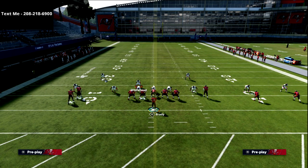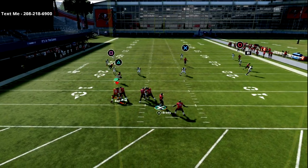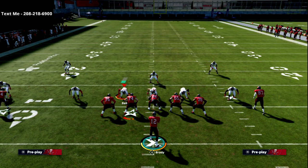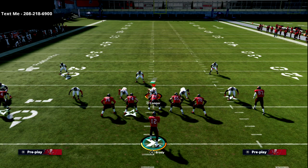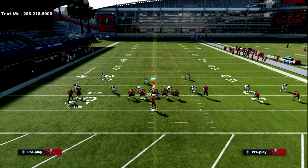What that does for your offense is it forces them to cheat their user over into that little area of the field, putting a lot of stress on their user to stop your route. Now the next thing I like to share is the backside three-man concept. With three wide receivers on the backside, we want to stretch the defense vertically but also have something to check down to. What I personally like to do most is run a simple curl flat concept — the R1 receiver on a flat and the circle receiver on a curl route. That allows me to space the field and create room for the levels concept to take effect.